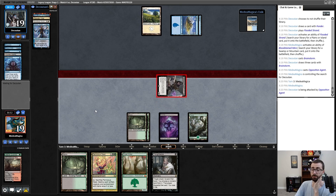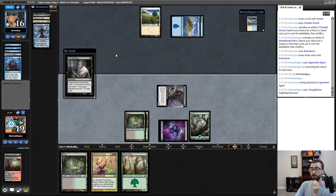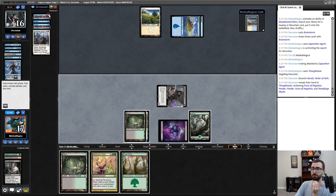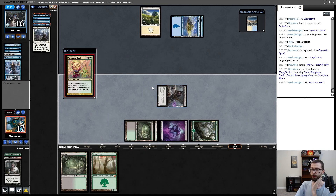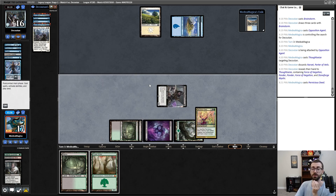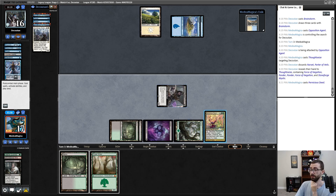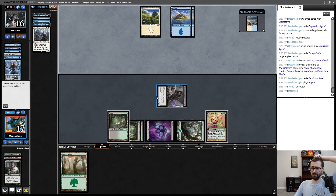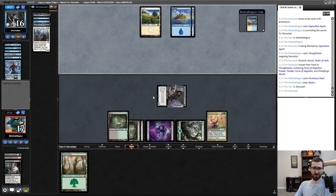Oh — they did not! They have double Force of Negation, double Ponder, Narset, Stoneforge. I'm not going to exhaust them of basics — I'm just going to pull a Tundra out of their deck. Go ahead and get on in there. Opponents at 16. Let's Thoughtseize — the Narset is the most annoying thing here. Let's see how they feel about letting me resolve this. Maybe worth a Force of Negation? Negative. I don't know that I want to play this Dryad Arbor — I'm not super interested in putting it into play after I just resolved Pernicious Deed.